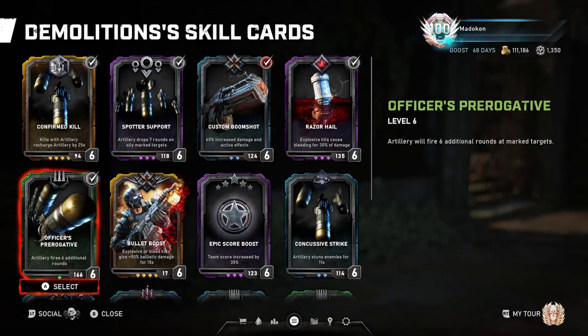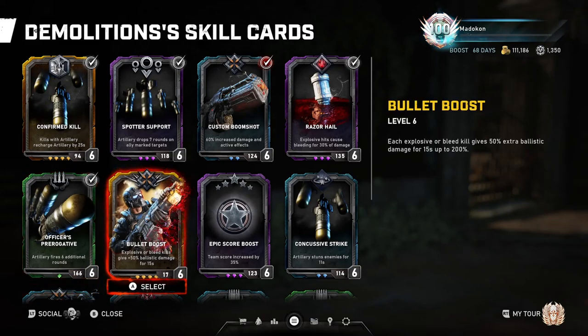On to the other Gold skill card: Bullet Boost. Each explosive or bleed kill grants 50% extra ballistic damage for 15 seconds, up to 200%. This is a great card and it comes in real handy early on in your run before you get an upgraded locker in your base setup, but you can easily swap this card and equip it over Officer's Prerogative or Spotter Support, whichever you'd like.